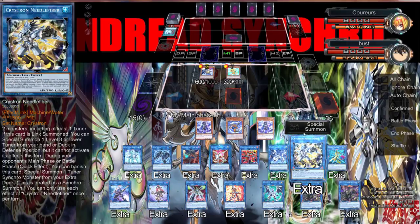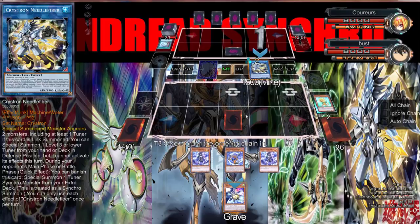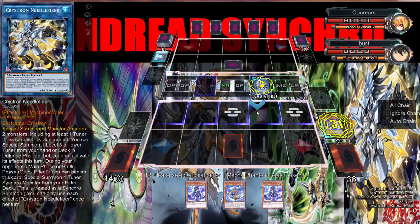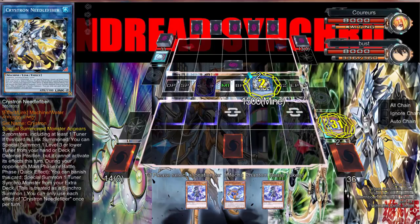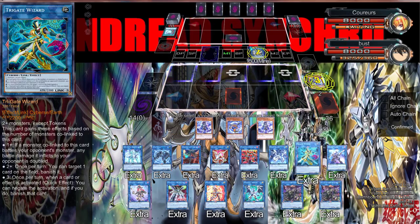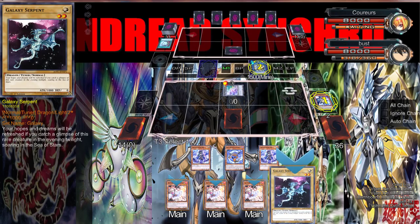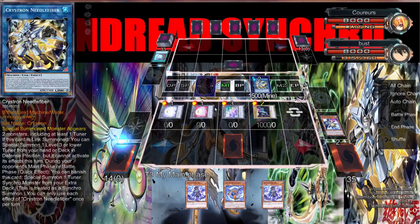We can do a bunch of stuff with those tokens. We activate everything — bam, bam. With the Phantom Beast Token, we can get the Phantom Beast Token — it's a machine, right? He went Needle Fiber, got out the O-Line Token, so we can't go Summon Sorceress because we need another machine, and we don't play any other machines. So Mecha Phantom Beast Token goes right there, and then we special summon the Serpent and get two more tokens off the Dandelions.